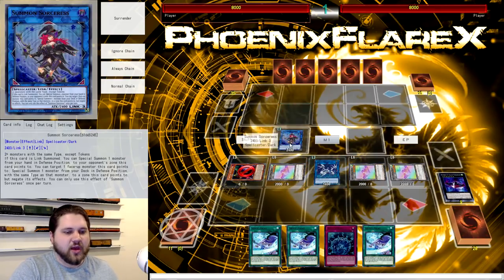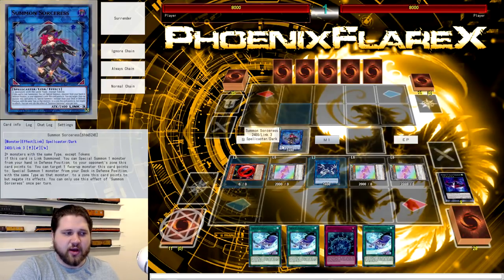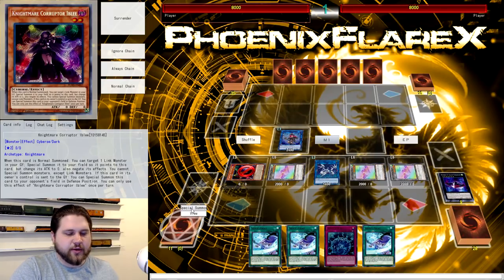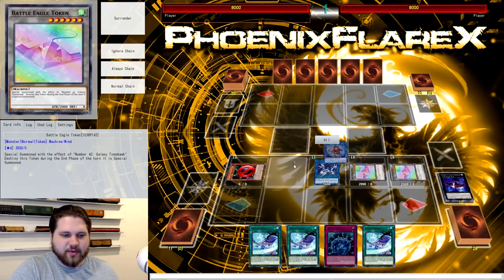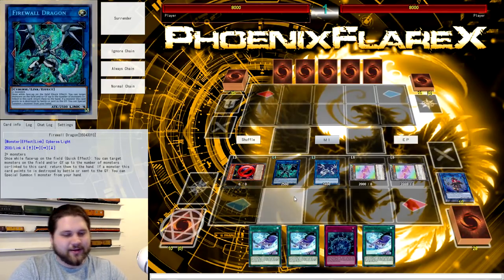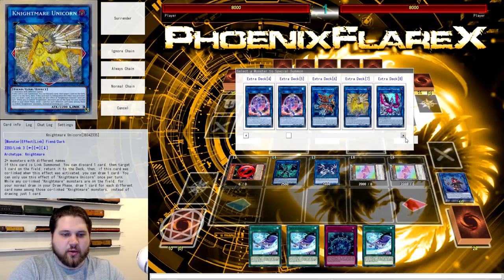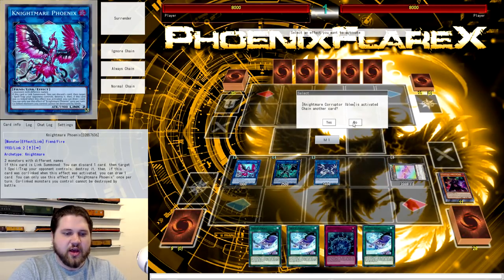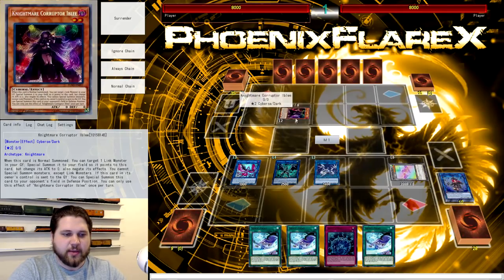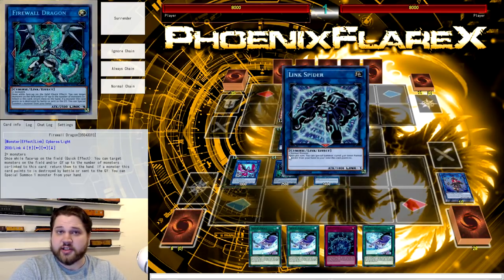You summon the Corruptor Ibli off of Summoned Sorceress targeting Proxy Dragon, and then you're going to link away into Firewall Dragon, a card that has dodged yet another ban list. It's almost like Konami doesn't think it's the problem, but it definitely enables a lot. So you make Firewall here next to Proxy Dragon, and then you're going to use the zone that Firewall opens and link into Nightmare Phoenix with a token and the Ibli. Now you're going to give your opponent the Ibli. You are not going to trigger Firewall, and you're going to summon the Ibli over here — doesn't matter what zone it goes into.